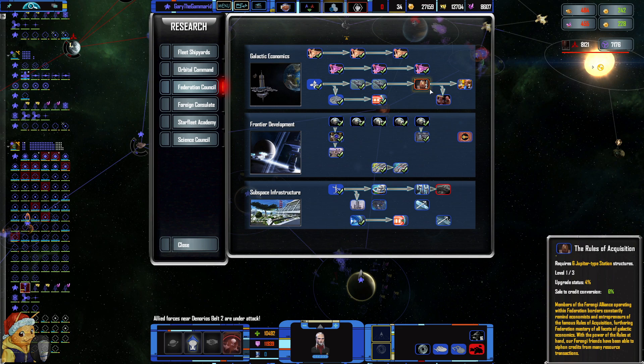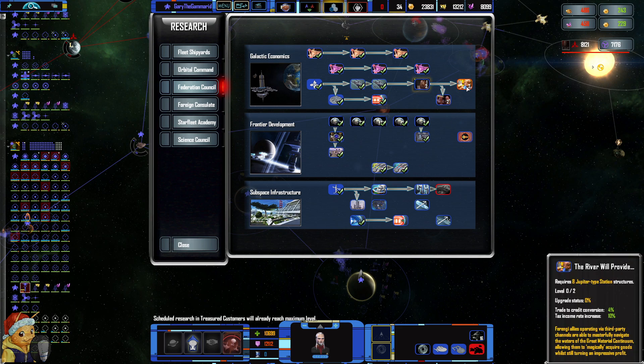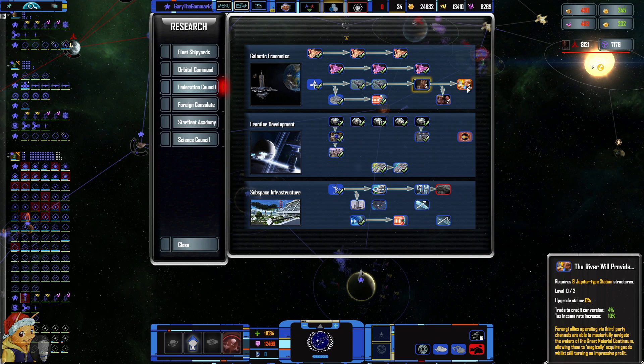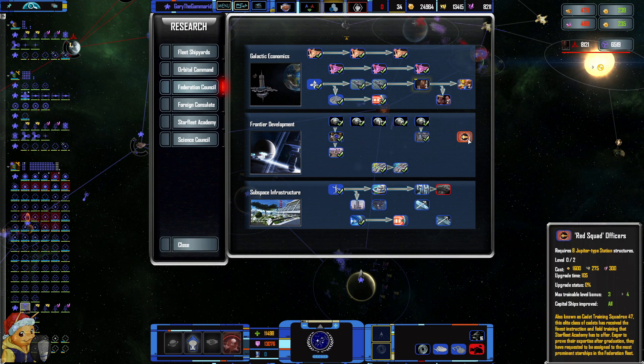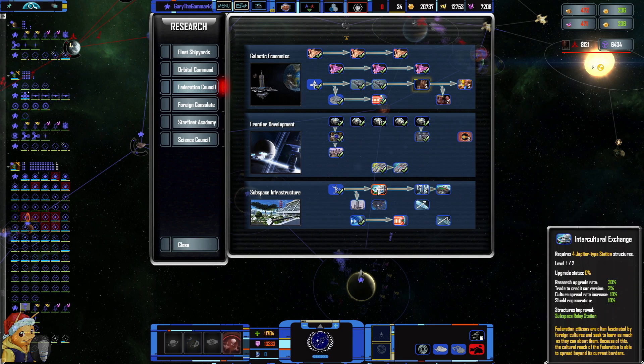The river will provide — it's one of the Rules of Acquisition, surely. Is this Quark? It could be Nog but I'm not sure. This is Odo, and on the left I don't know who this guy is — the one who never says anything in the bar.